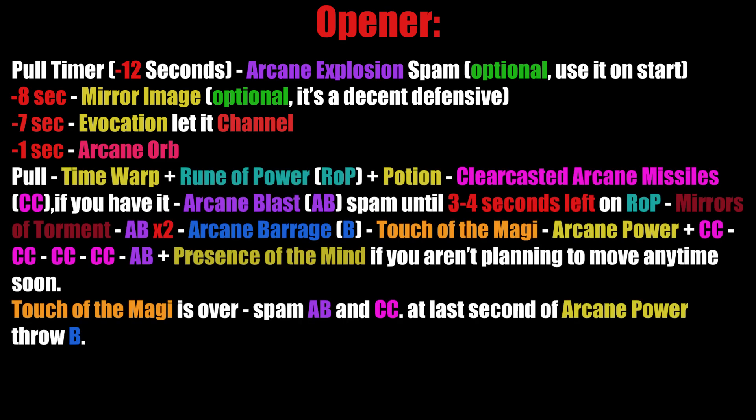At pull, use Time Warp and summon Rune of Power, followed by Arcane Blast spam. I blast until I have 3-4 seconds left on Rune of Power, then I throw Mirrors of Torment, followed by 2 Arcane Blasts and Arcane Barrage.